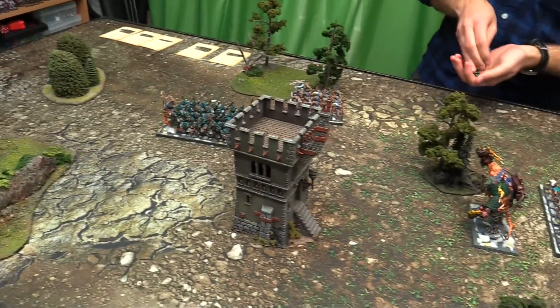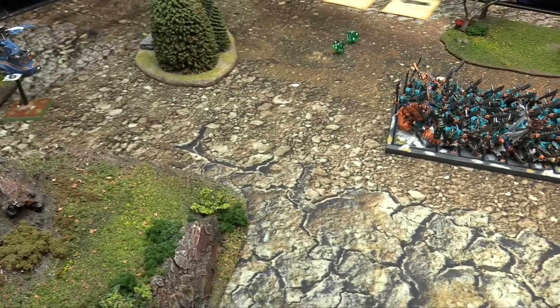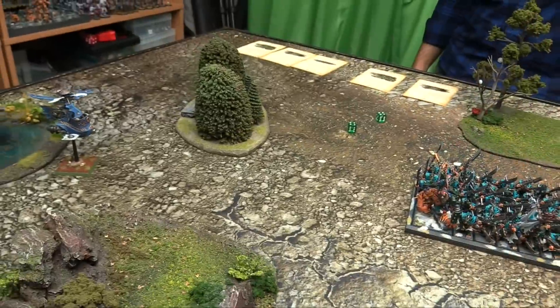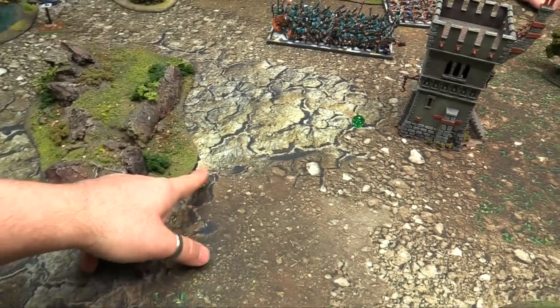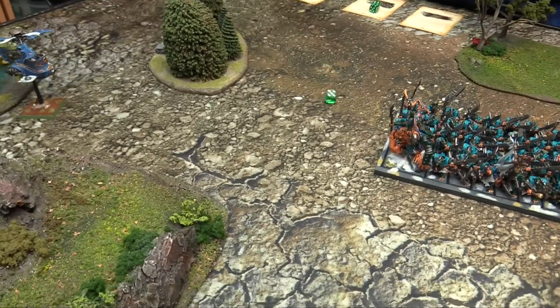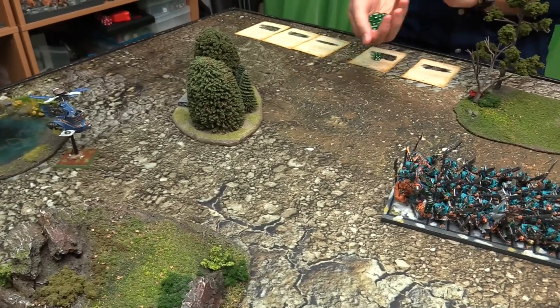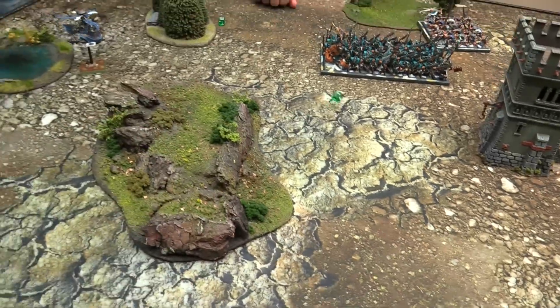Engineer casts two-dice Warp Lightning on the Gyrocopter. Goes off on eight, total ten. Attempt to dispel on eight - nope, it's a six, so it goes off. D6 plus two hits because of the condenser. Five hits on fours - might kill it. One wound, needing six plus. Does nothing.